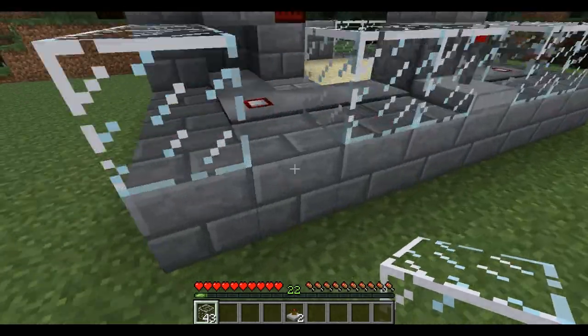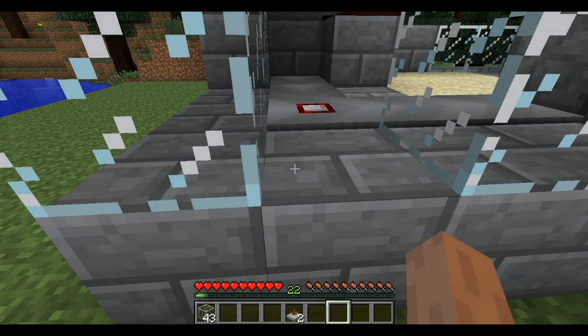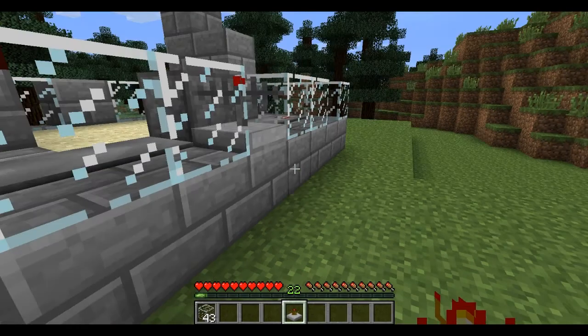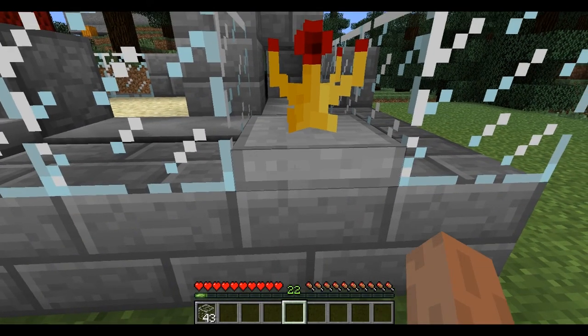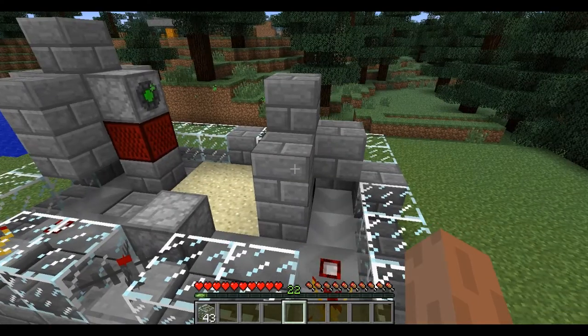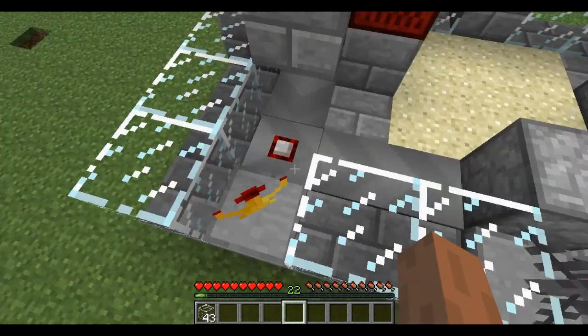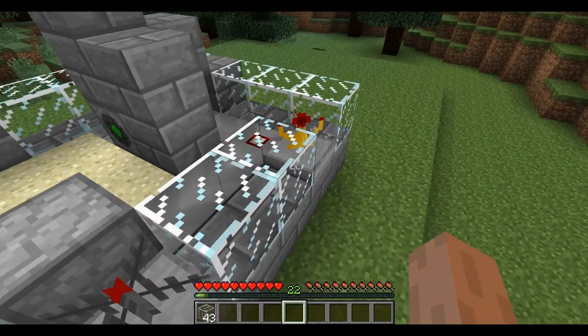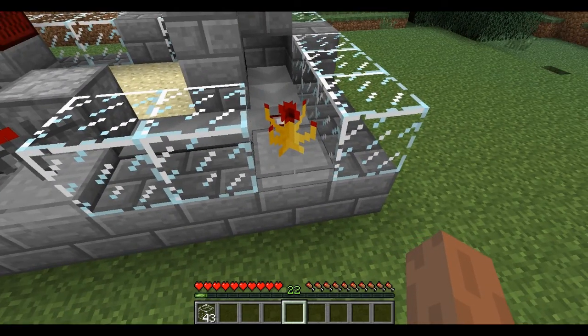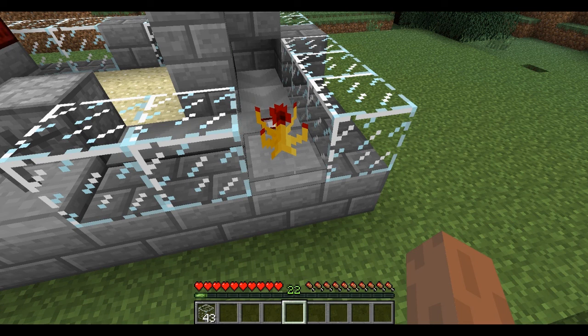Now, place your wireless transmitter here — call that bottom cutter. Then here, place another wireless transmitter — call that one planter. You can name them whatever you want; the main thing is this one has to be the same name as the one underneath. I named this one the same as this one so the timer will just keep cycling. But what you could do is name this to activate whatever you plan on activating — whether it's releasing a floodgate, opening a door, or moving a piston — and that will take care of it.